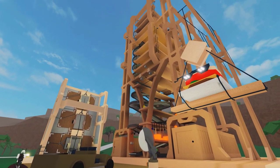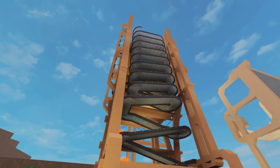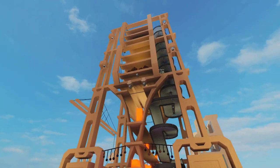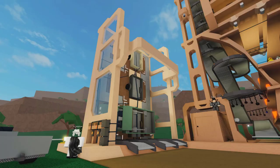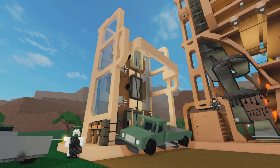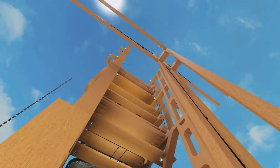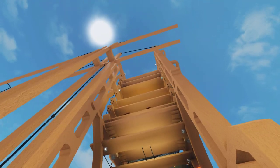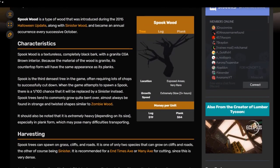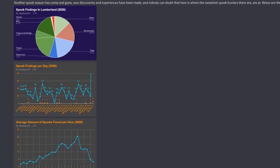However, if you want a magnificent looking base like wikiuser treeangulum, you can go all out building conveyors, storage platforms, car spawners, etc. Speaking of the wiki, it's a great place to look at information about spook and sinister wood, along with great data collected from previous years. A link to the wiki discord and website will be down below.